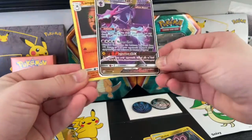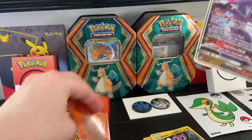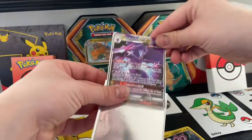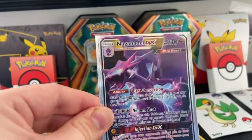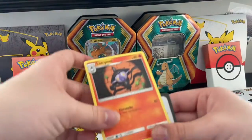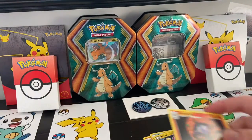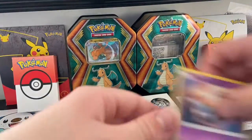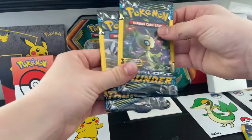Ultra rare! Go ahead and sleeve that bad boy up. This is my first ultra rare I think I've ever pulled. Let's go baby! We got — I don't even know this guy's name — Naganadel! And one of these. Ella just left the building. It's our first pretty much ever on YouTube — let's go! Sun and Moon Lost Thunder!